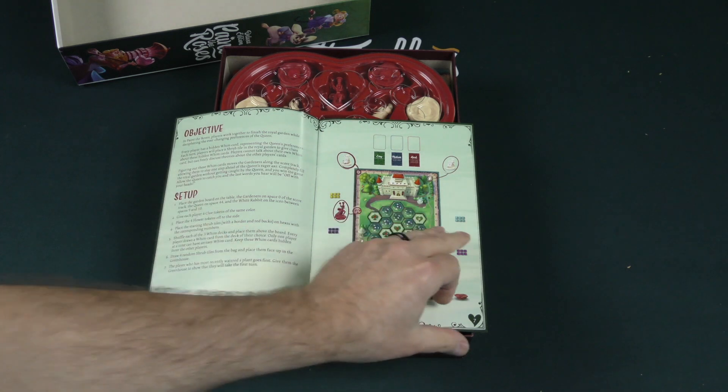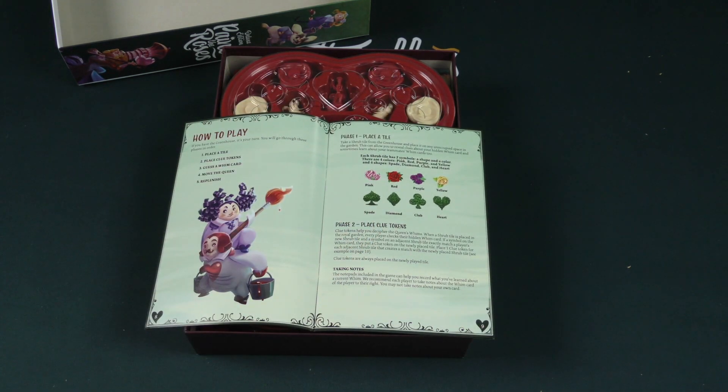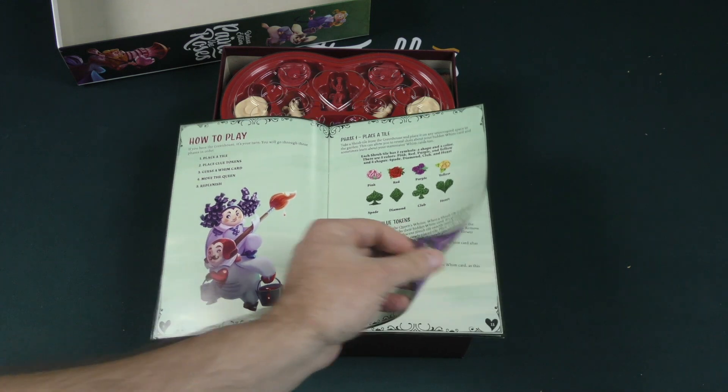Every player has a hidden whim card representing the Queen's preferences. Here's how to play: if you have the greenhouse, it's your turn. You'll go through these phases in order — first, you'll place a tile; then, you'll place clue tokens; then, you'll guess a whim card; then, you'll move the Queen; and finally, you will replenish.